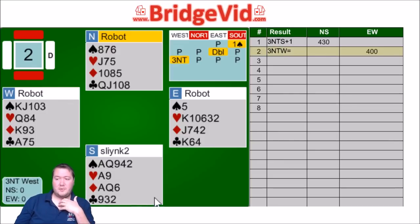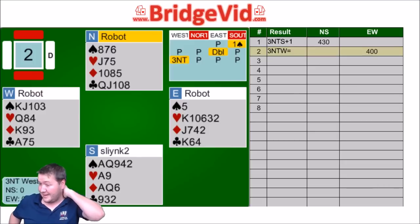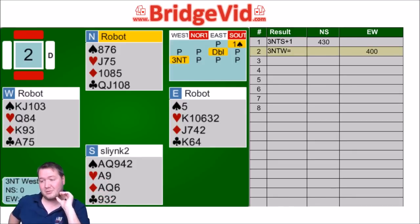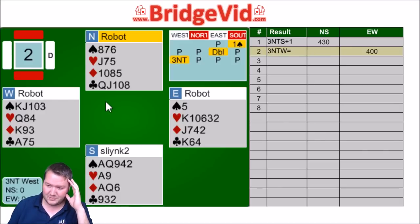If I open 1 no-trump, it would go 1 no-trump double... we might get to 2 spades doubled. Do the robots actually know how to penalise us here? Like, how does 2 spades doubled go? We've got 3 spade losers, a heart loser is 4, 2 diamond losers is 6, and 2 club losers is 8 — 5 tricks. Maybe minus 400 isn't disastrous, but trying to beat this would have been a good idea. Looks like they always would have brought it home after I won the ace.